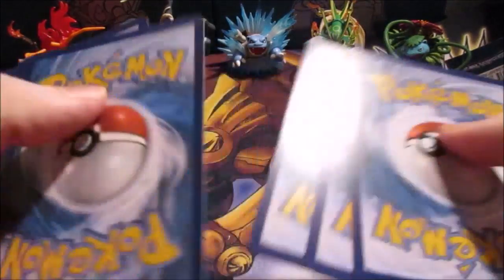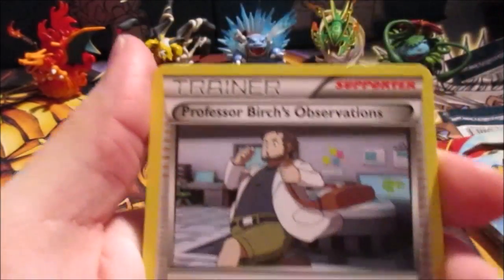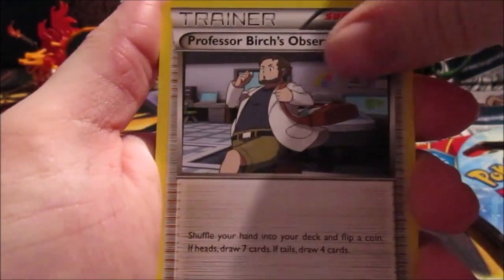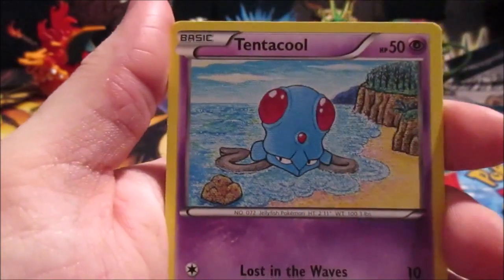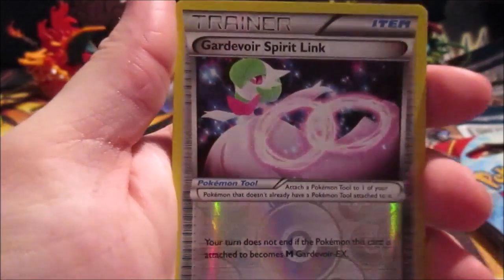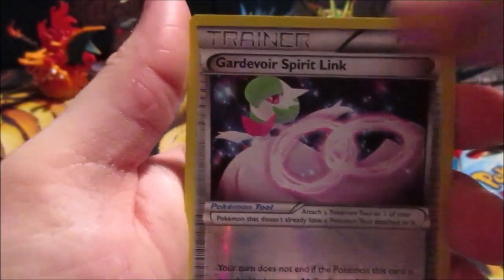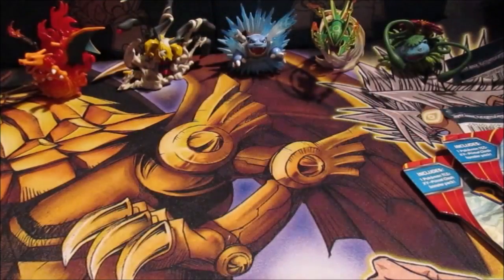All right, one, two, three. So we got a Dope Blade, Professor Birch's Observations, a Lantern, a Spheal, a Beedoof, a Chinchow, an Electrite, a Tentacle. The Reverse Hollow is a Gardevoir Spirit Nick — kind of ironic. And the Rare in the pack is another Whiskash. I'm about as mad as he is that we pulled him out of this pack — friggin' garbage.